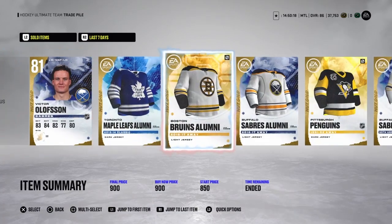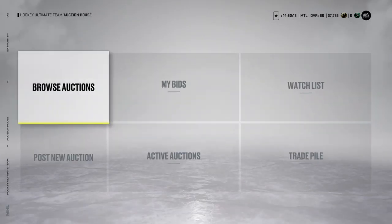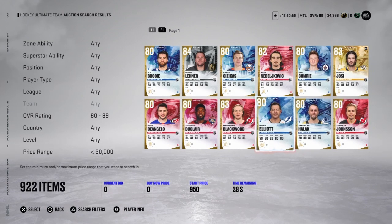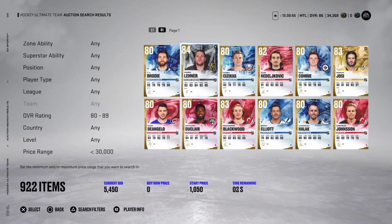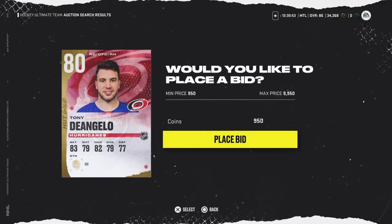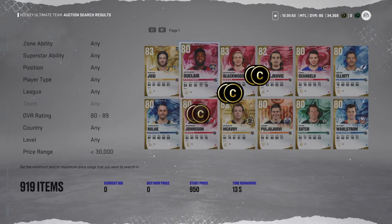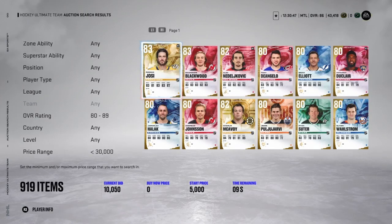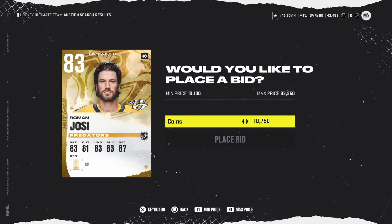I've gotten a lot of money just from selling everything, and it's a very easy way that people aren't using. Because there's low demand and low supply, there's not much on the market, so you can put them at a higher rate. For the next two to three days during this EA Play period, people are going to be buying for team building sets — especially big spenders with lots of coins. I've sold a lot of 80s, 79s, 81s, and 82s for above 2k.